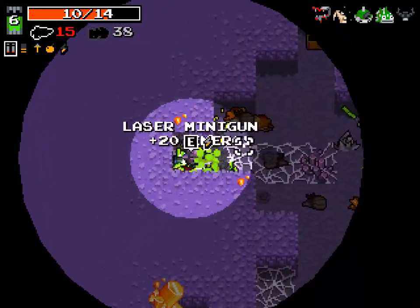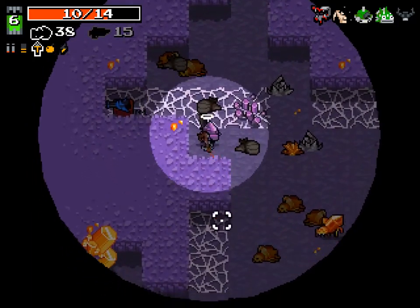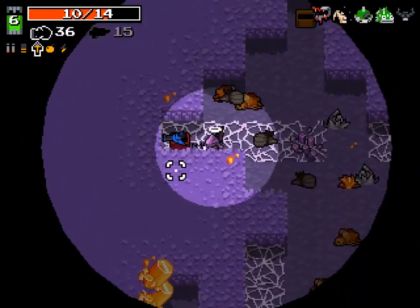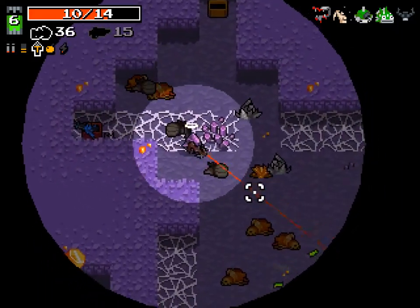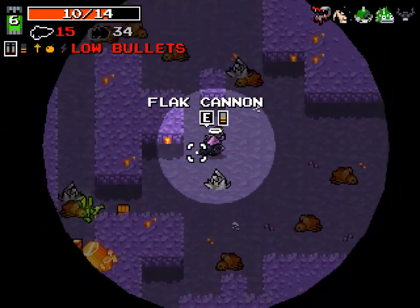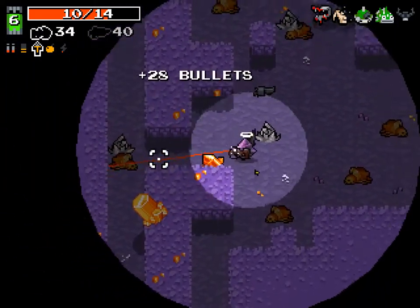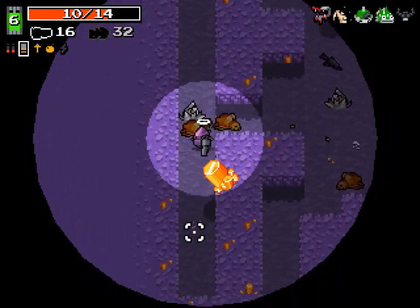I did get the bolts — happy about that. Laser minigun: we don't have the ammo for it, but I'll show it — it's nuts. See how much ammo that took? A ridiculous amount. There's a Flat Cannon — we'll take the Flat Cannon over the assault rifle. It might not be the best choice, but we're living with it.